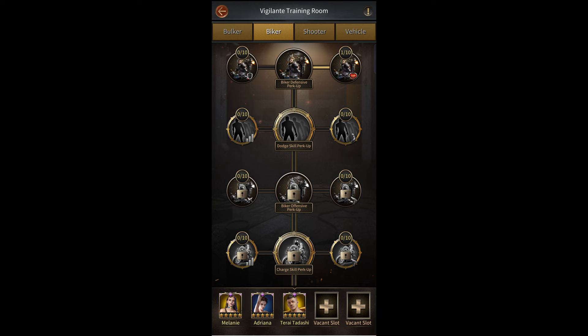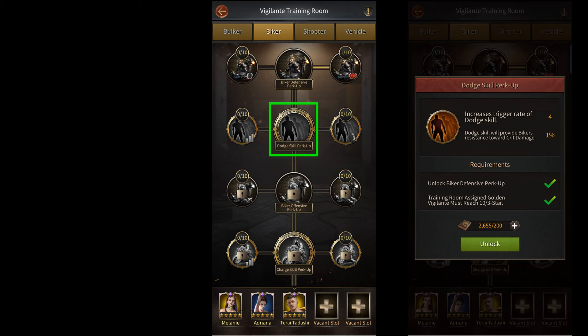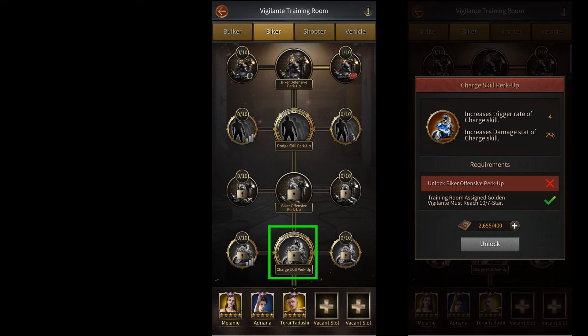For example, in the biker tree, the first skill is the biker defensive perk up skill, and since this talent doesn't have the word 'skill' in it, it means that it buffs the biker's attributes or stats. The second talent, however, is the dodge skill perk up, which means it only applies to the dodge skill. In the same way, the fourth talent is the charge skill perk up, which means that it only applies to the charge skill.